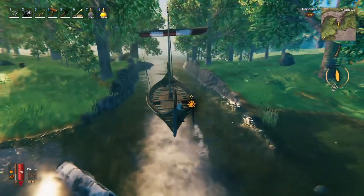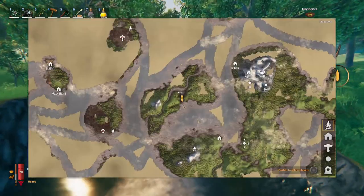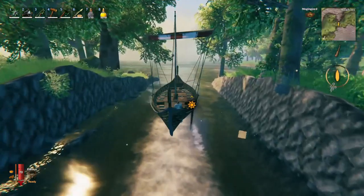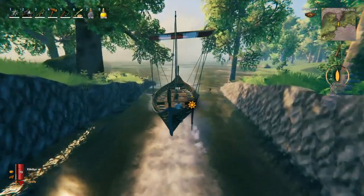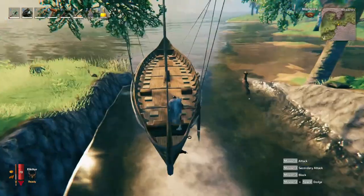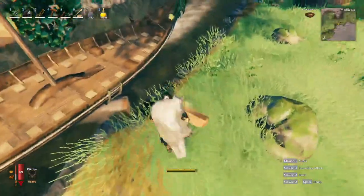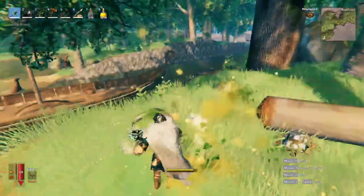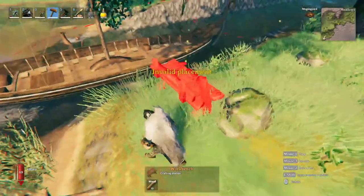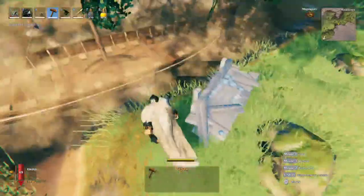We can sail straight through this trench over here. As I said, we'll start sailing towards the southwest — I think I said east before by mistake. I'll need to quickly repair this ship and then we'll start heading out. I'll time-lapse the rest of this until we reach the shore.